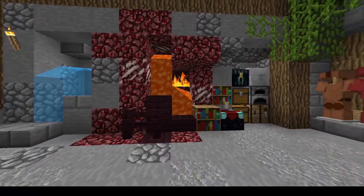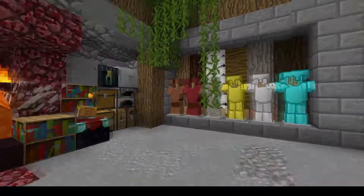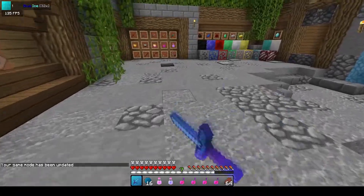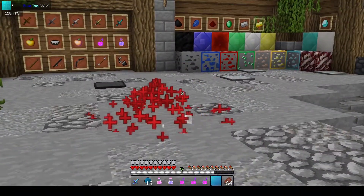Here is the water, fire and lava, and armor models, and wood back there. Here's the pot PvP. Also the potion particles over there.